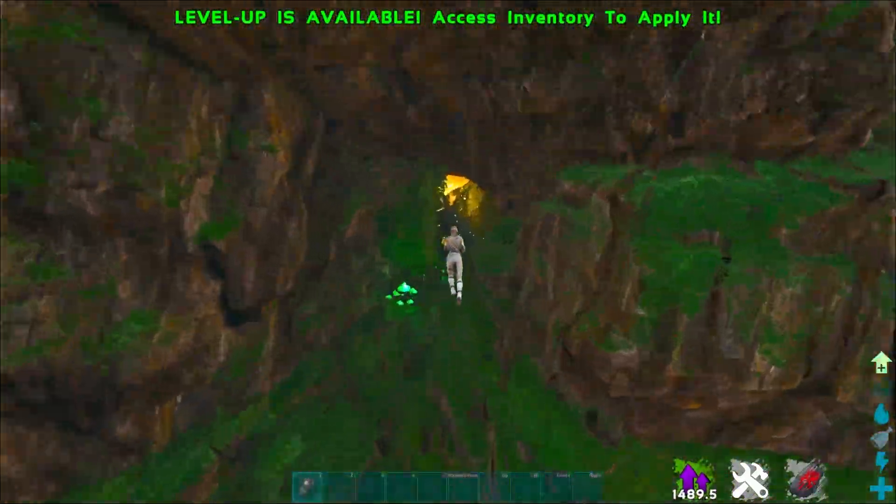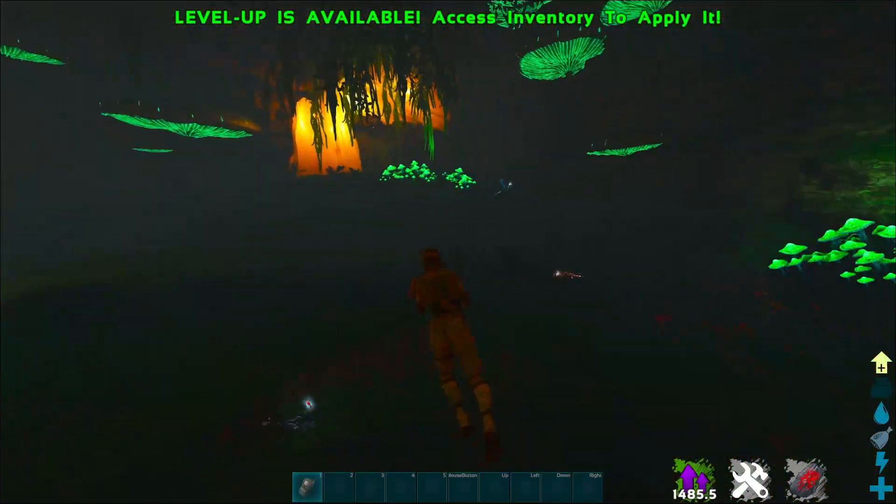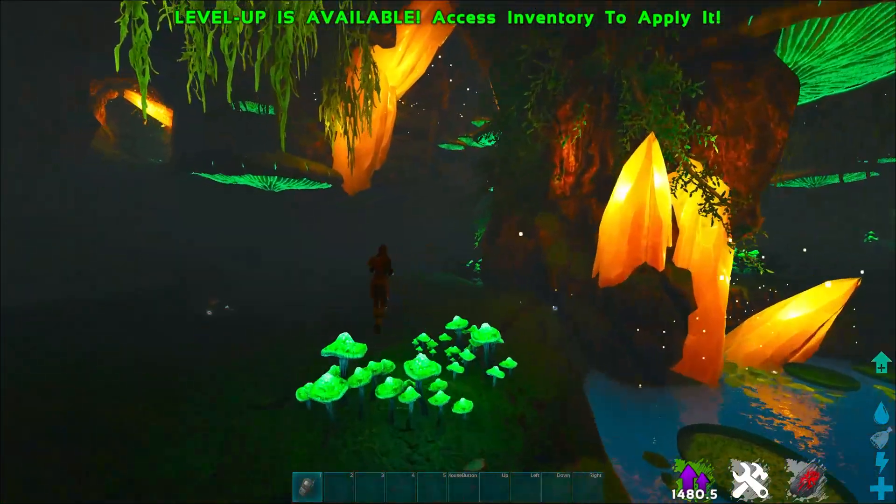Now this is a really cool cave — this is the glow pet cave. This is where you can find a ton of glow pets. Here are the coordinates for it. There's also a rune stone over there.